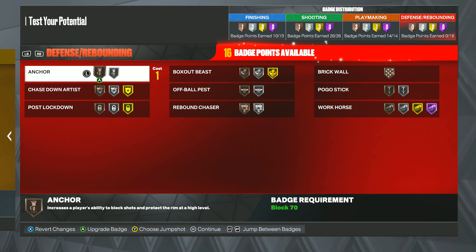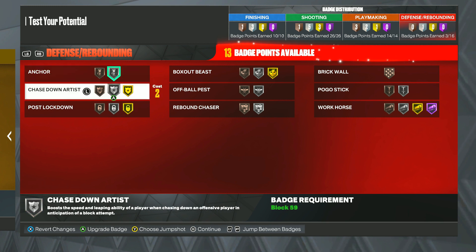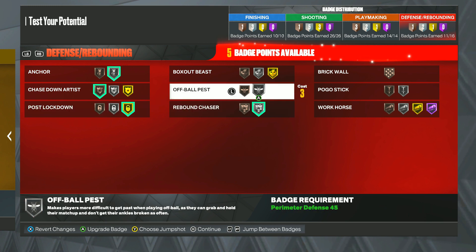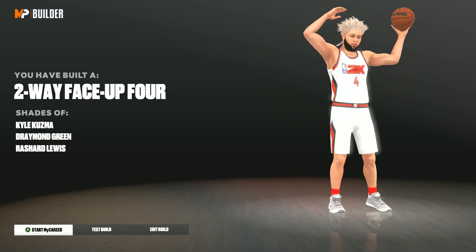We had all those offensive badges and we still get 16 defensive badges — you can't tell me this build isn't an all-around demigod. We want anchor for sure to guard the post. Chase down artist should be a good badge on bronze, though so far a lot of people haven't been getting chased down, so keep that in mind. Post move lockdown on gold.